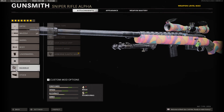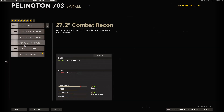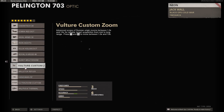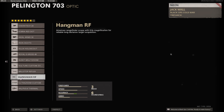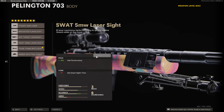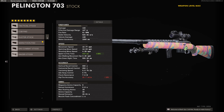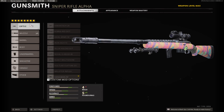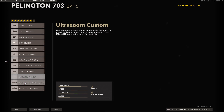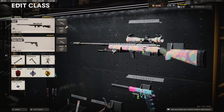There used to be a secret attachment with the Hangman RF optic where it would give you faster ADS — let's just actually test that now. No, it's the exact same. This optic used to lower your ADS speed but it doesn't anymore. Anyway, that's my Pellington build.